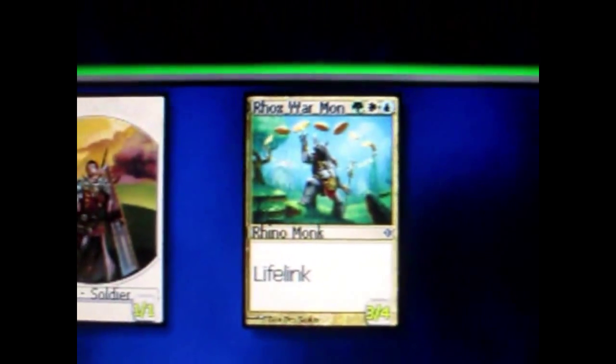I'm also going to play a creature. This creature costs three mana — so I paid one green, one white, and one blue to play it.